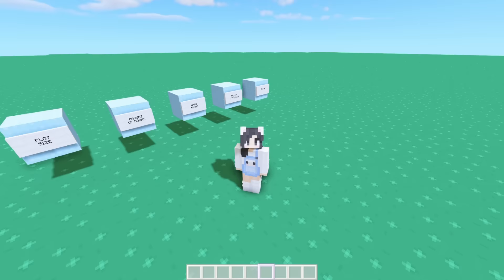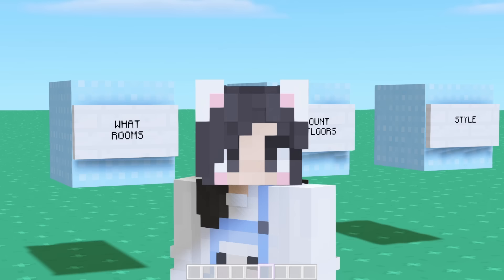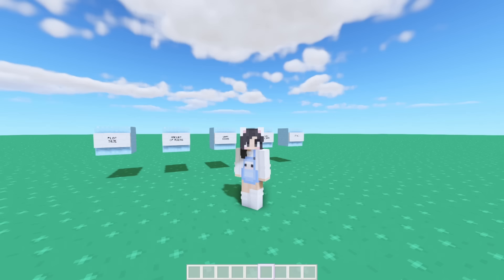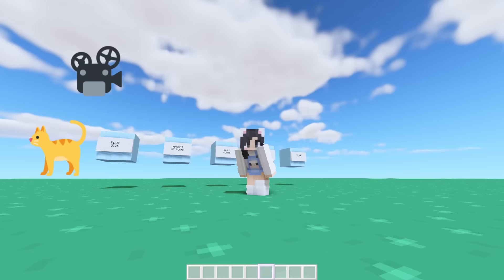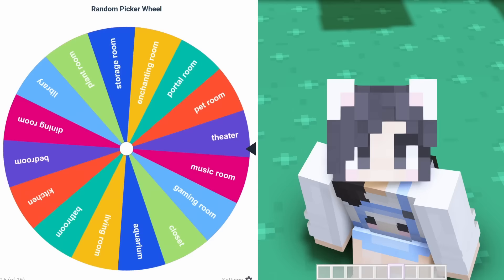Now that we know the amount of rooms, what will actually be in them? I saw some comments suggesting I should add more rooms to the list. So adding on to what we already have, we could possibly get a pet room, a theater, a music room, a gaming room, a walk-in closet, or an aquarium. We got eight rooms, so we spin eight times. The first room is gonna be a pet room.